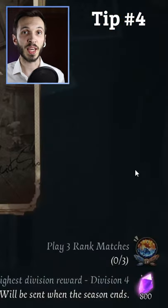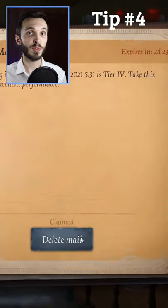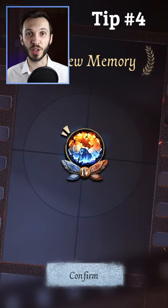Play three rank matches every day to be able to unlock an extra essence every single day that you can open, and again, if you already have that item it will give you the fragments for it.